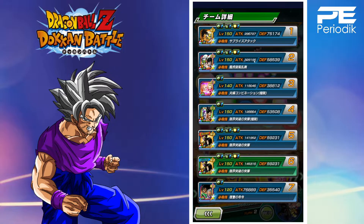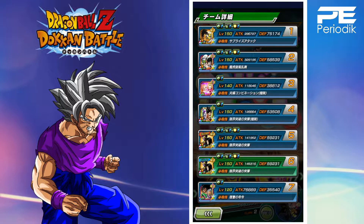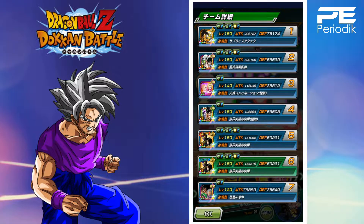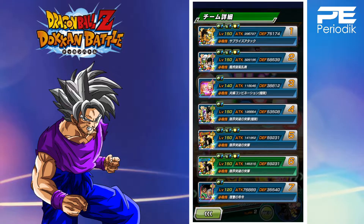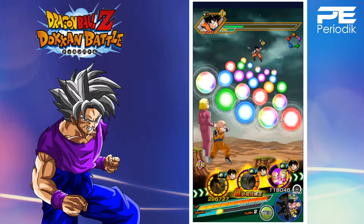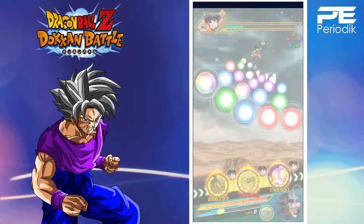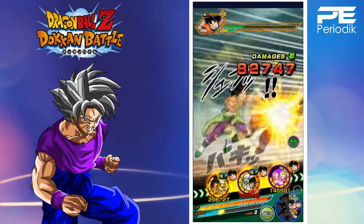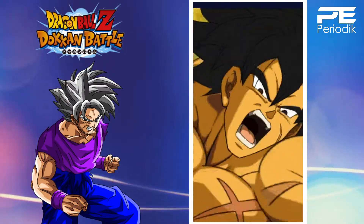We're at 58K defense which is horrendous, but remember they gain 120% attack and defense when they super attack, so right now they're literally doing nothing. Keep in mind it's also against type disadvantage, but let's see what their stats go up to.